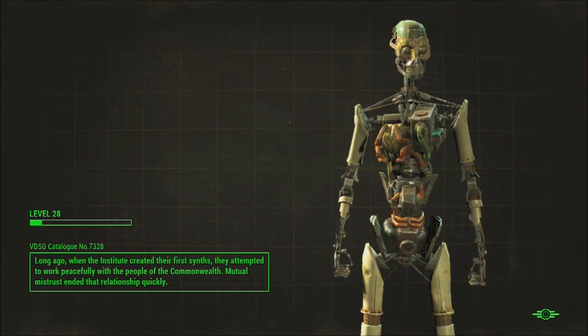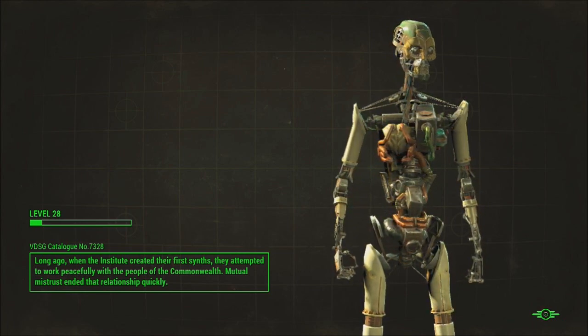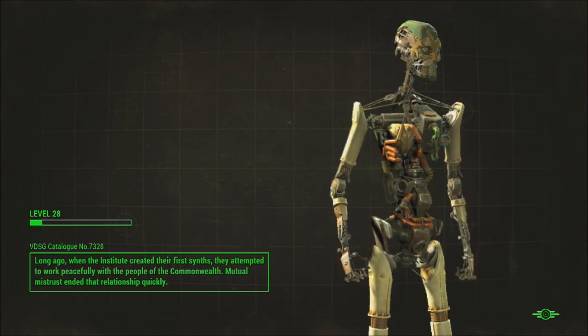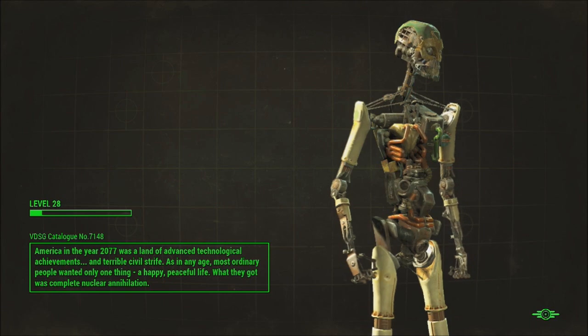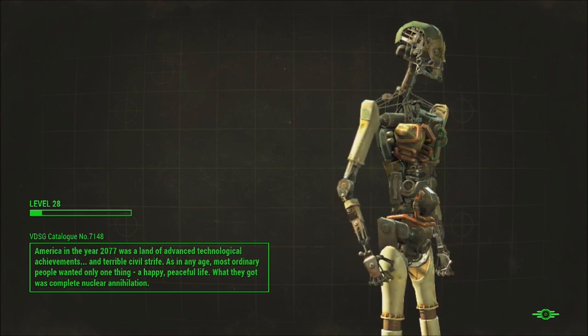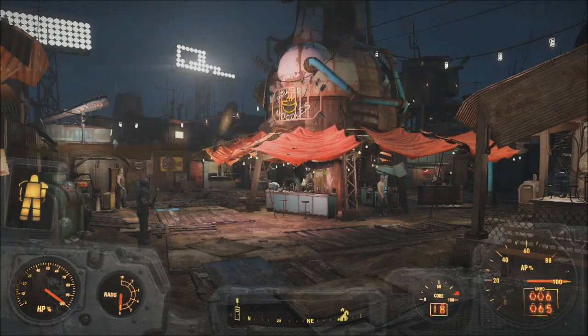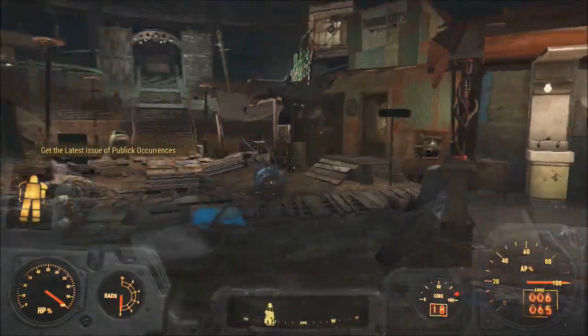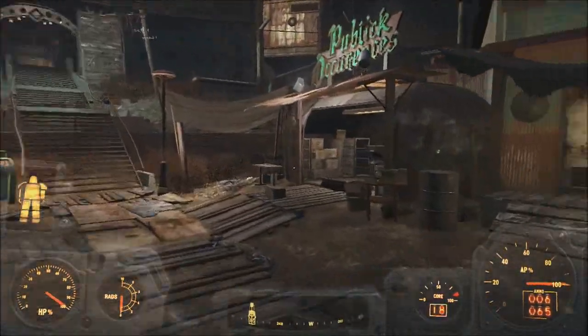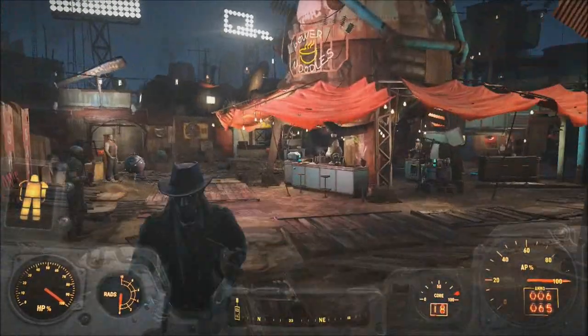The first thing you want to do is go to Diamond City in the marketplace, unless you already have a baseball bat, because we are going to need one. I suggest going to Sanctuary and scrapping down all the wood — all the trees and stuff around. There's a certain person here that sells baseball bats and that's who you want to go talk to.